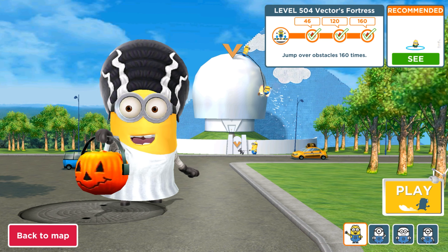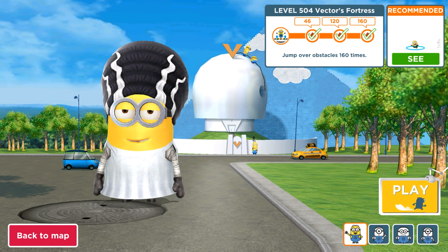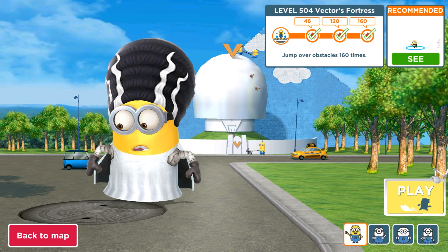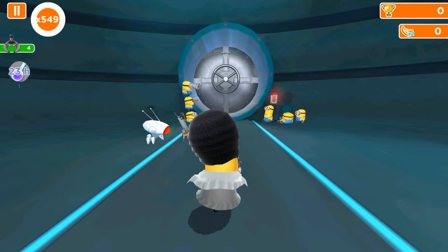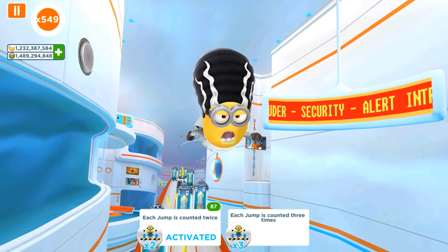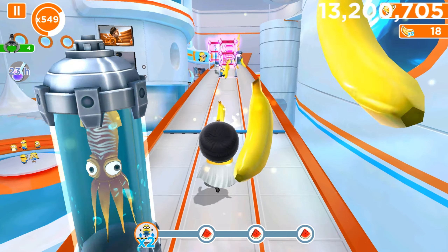Hey guys and welcome back to the game! Today we are playing an old version of Minion Rush with the Bride of Frankenstein minion, and we are going to complete level 504 in the Vector's Fortress where we need to jump over obstacles 160 times. We can use only the minion launcher and some perks because in the Vector's Fortress we cannot use props and mini-games like scooters, movers, gliders, and so on.